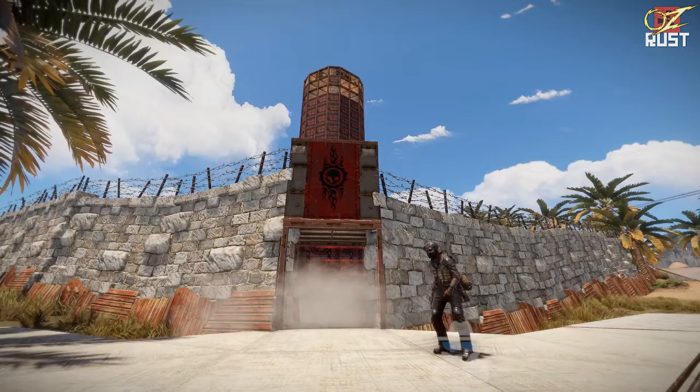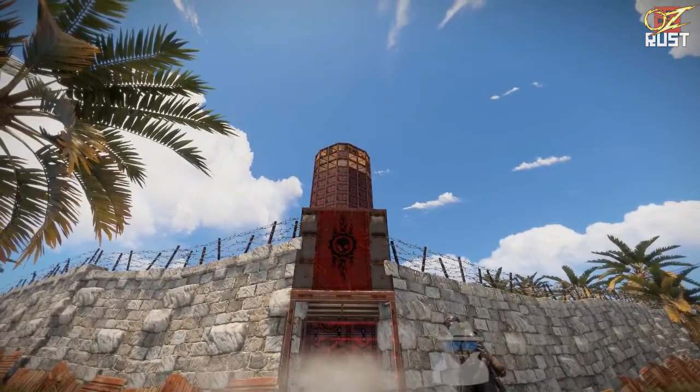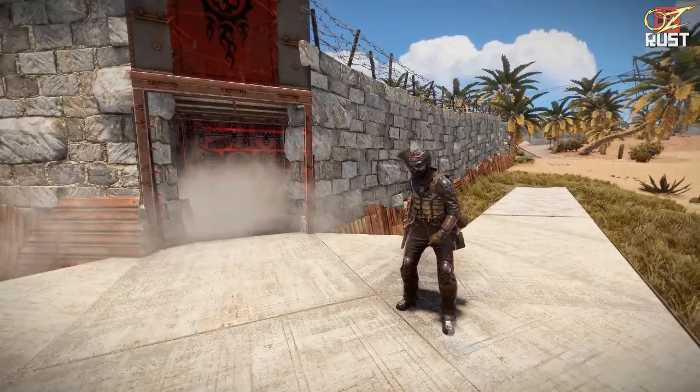Here we are at the Tequila base, built by none other than Ram and Crimson, who is hiding somewhere up the top there. Ram, would you be able to take us for a quick walk through this lovely base?